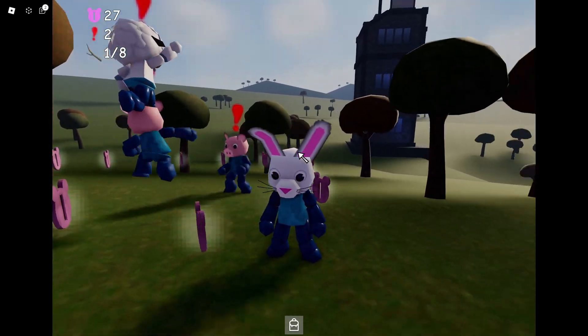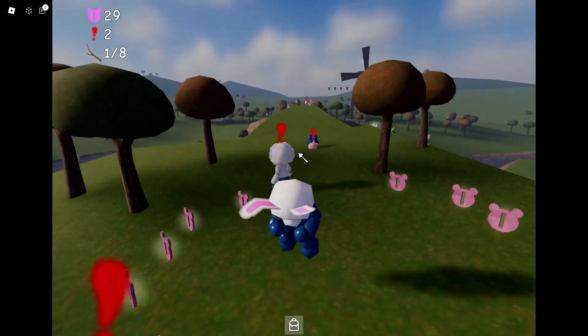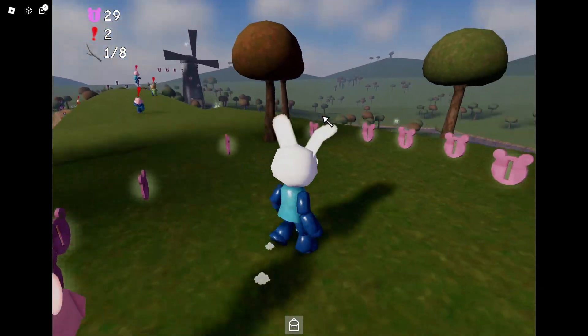Let me give you all of the stick locations in Piggy64. There's one here, right next to this building, near the windmill.